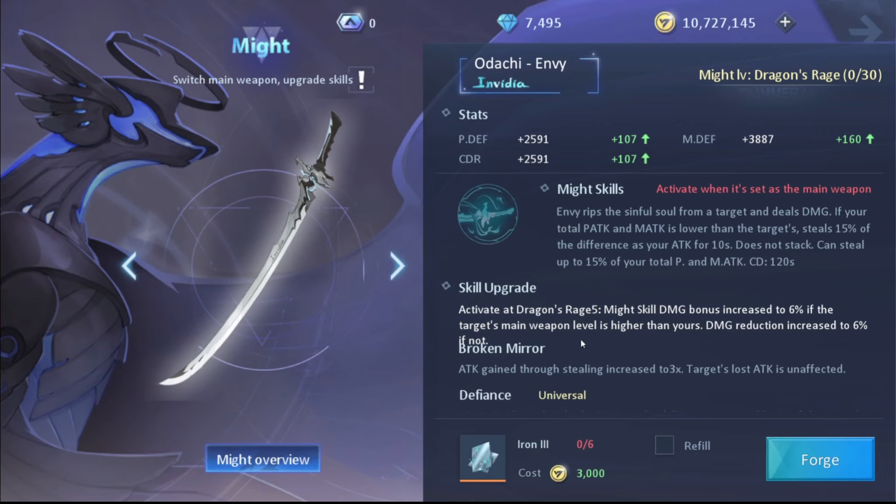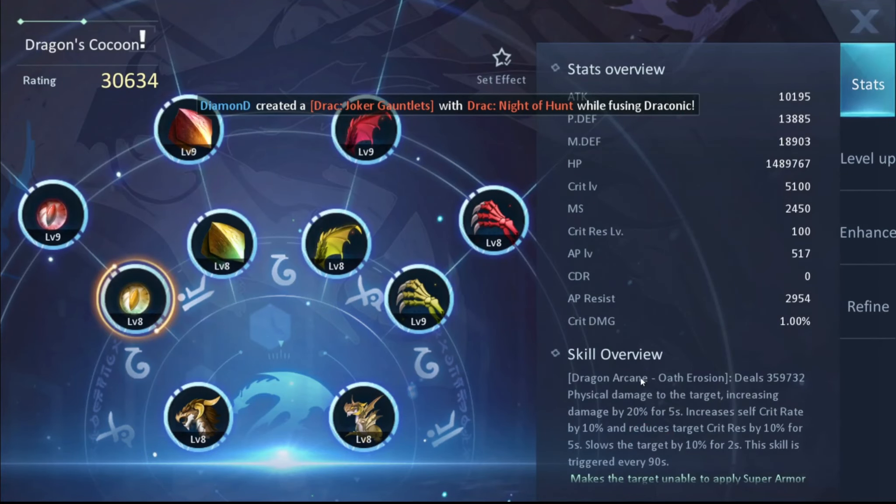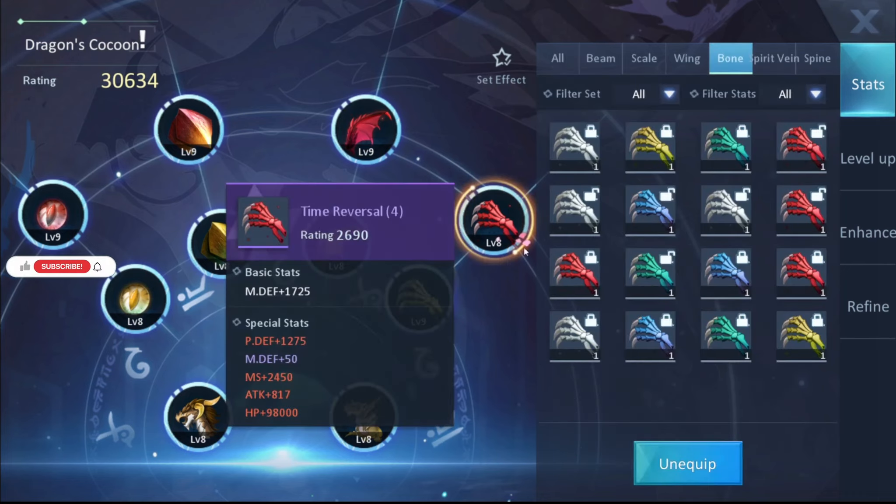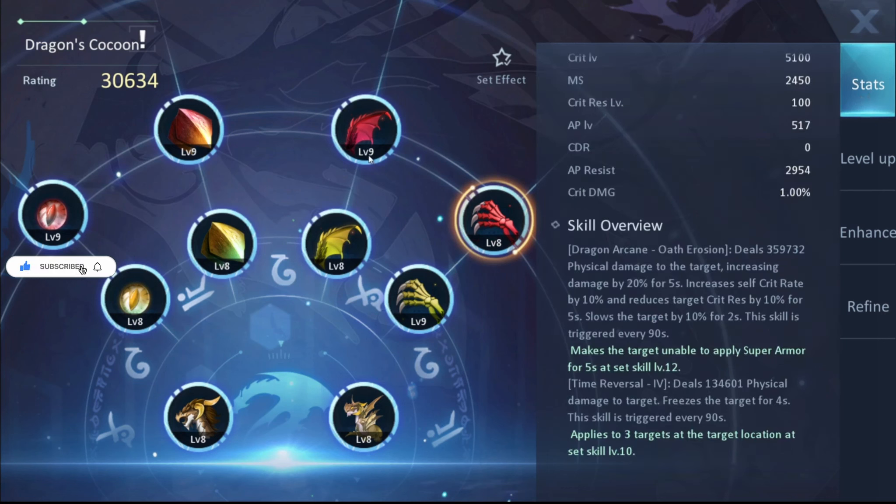For the Seven Sins, I suggest four. First, Filth — because many opponents will try to run from you. Second, Wrath — for additional damage. Third, Pride — to remove opponents' super armor and reduce their defenses so you deal more damage. Fourth, Envy — I only suggest this for very strategic free-to-play players, especially when facing another Shadow Fencer that is much stronger than you. For big spenders, Envy is less necessary.